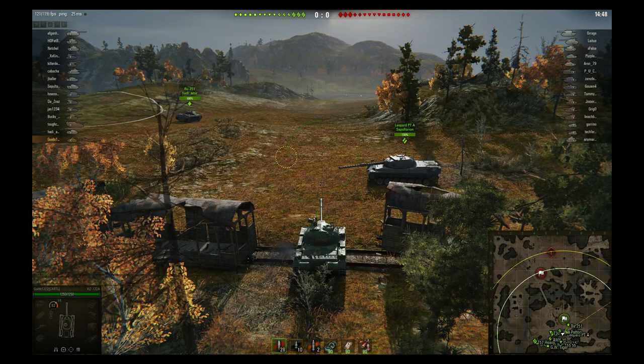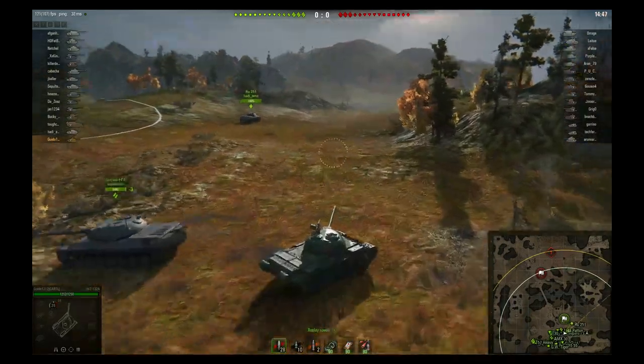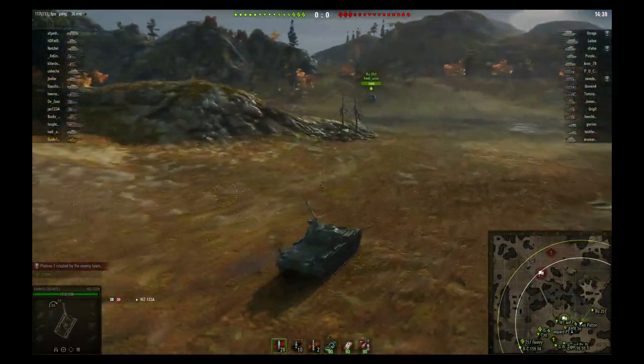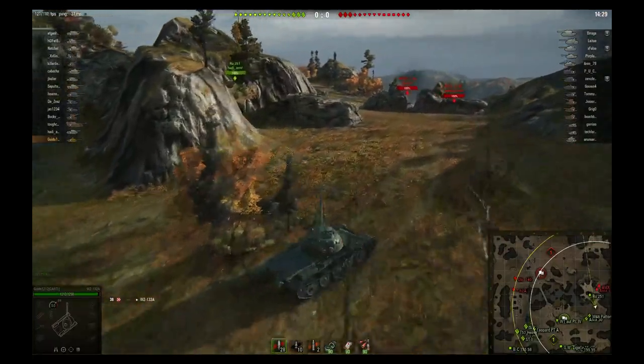Here we are with the gameplay. With the WZ-132 Alpha we've loaded into Tundra in a tier 9/10 battle with quite a bit of artillery, some TDs, and some heavy fat kids to deal with. I'm going to head over to the east side to the hill — it's a fast tank, the WZ-132 Alpha. It can get to those important critical pieces of terrain pretty quickly, and the good news is it brings a decent amount of firepower with that 320 average damage alpha gun. We're going to head up here — I see my 251 buddy up there already, and a 1390.